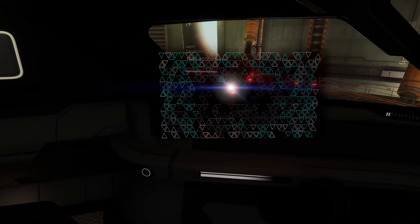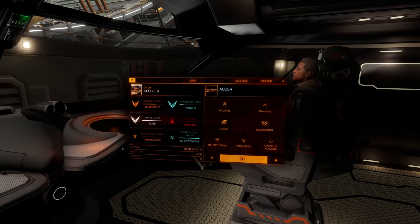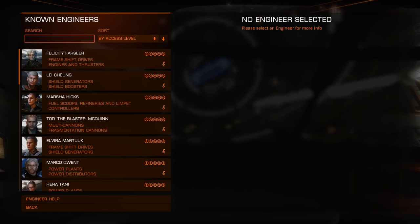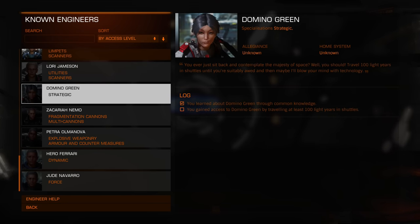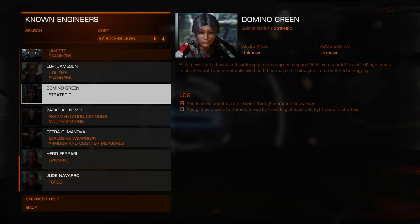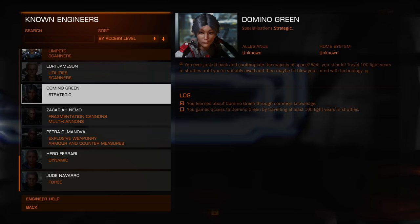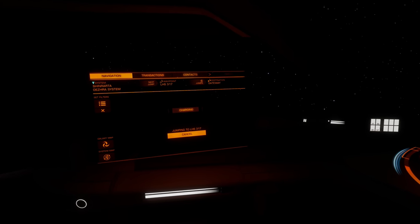So naturally you're going to want to get them upgraded as soon as humanly possible, and for that you're going to require the services of the new Odyssey engineers. By default, the existence — not the locations, but the existence — of three of these engineers is going to be public knowledge. That is why I'm booking myself an Apex Interstellar taxi trip, because one of these engineers, Domino Green, requires that you have travelled at least 100 light years in a taxi.